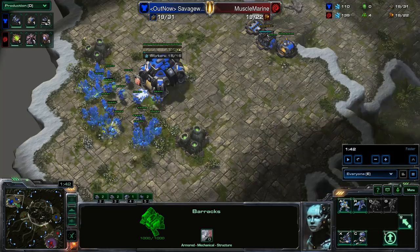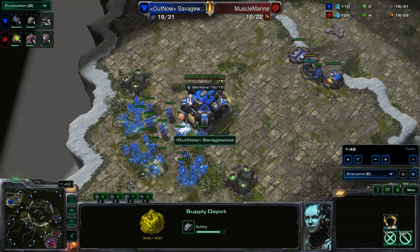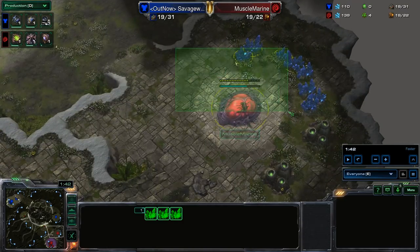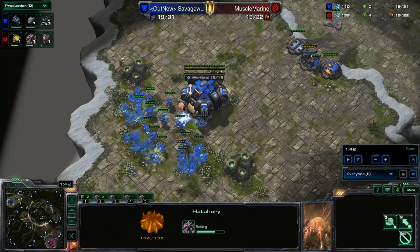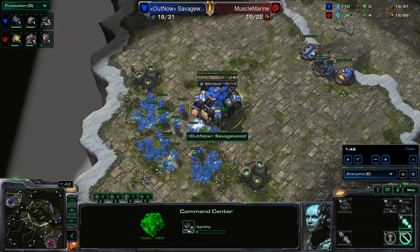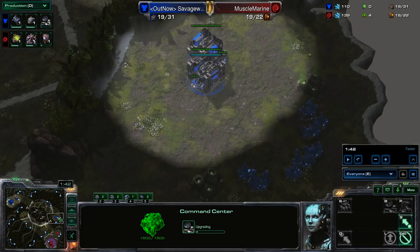The two variations are: economic-focused two barracks, where you plan to use the two barracks to get ahead — you're going to open gasless and plan to expand, with an expansion building by the time it's make-or-break time for the Zerg natural. Or there's the super cutthroat way, where you cut drones, maybe add a couple more racks, produce, and then do a big all-in, pulling all your boys and trying to kill the Zerg.